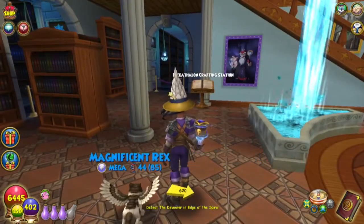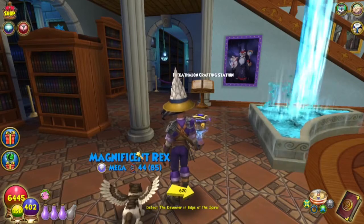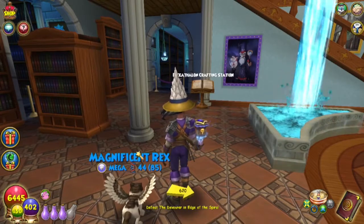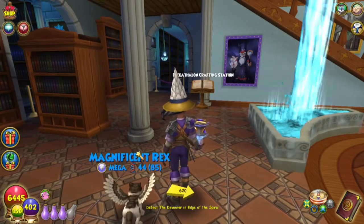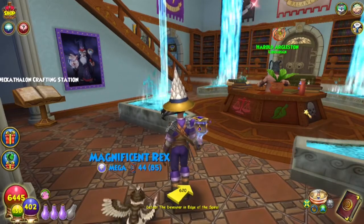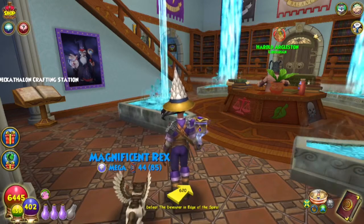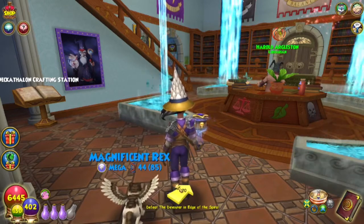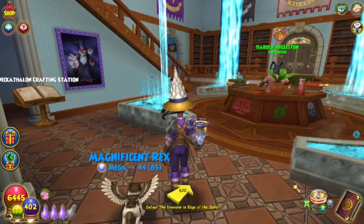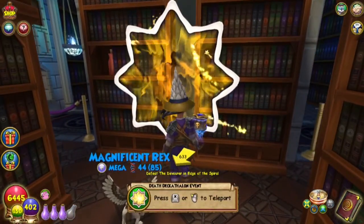The Decathlon crafting station is here 24/7, 365 days a year, whether the event is going or not, just in case you can craft something outside the event time frame. Harold Argleston is not only an awesome librarian with floppy ears — he also sells treasure cards, and you can access a tab that lets you purchase treasure cards from the Bazaar directly from him instead of going all the way over there.